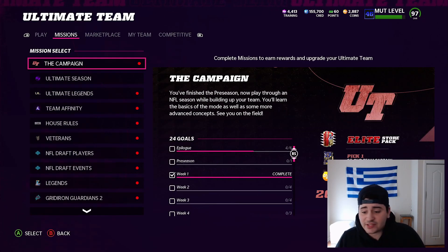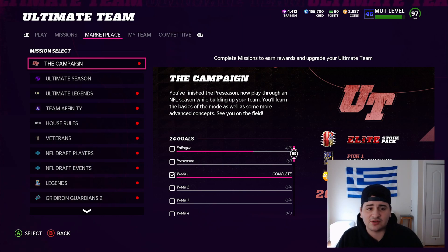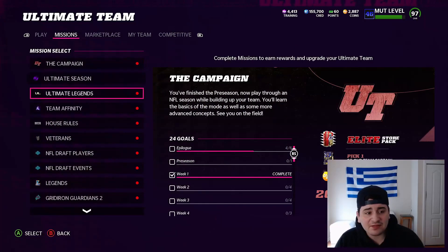I'm gonna be real with you guys — I don't really have a specific coin making method for this video. I do have ways you can make coins, but not like actual methods. This video I have a bunch of XP tips, the best ways to level up right now. You want to hit level 50 — I'm almost there. I also have training methods and market talk. Let's hop into the XP first.